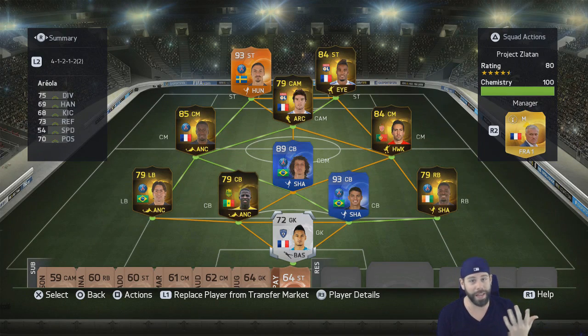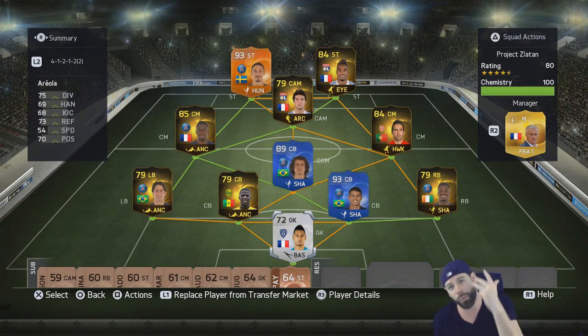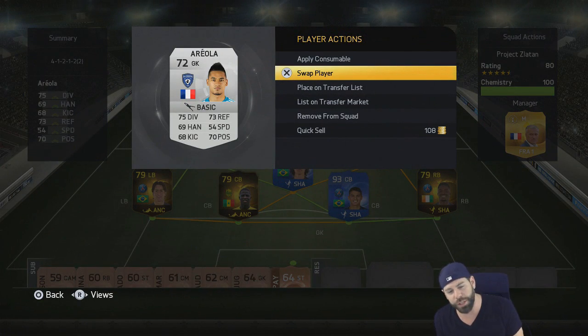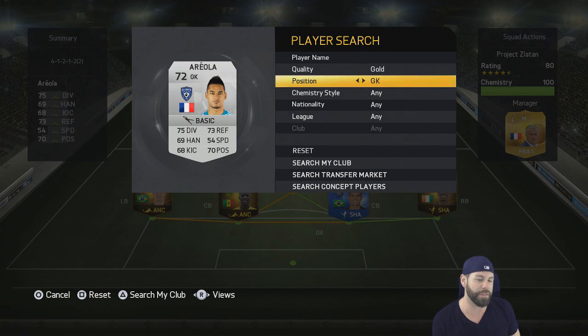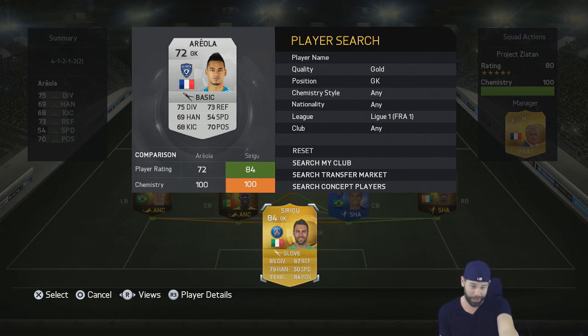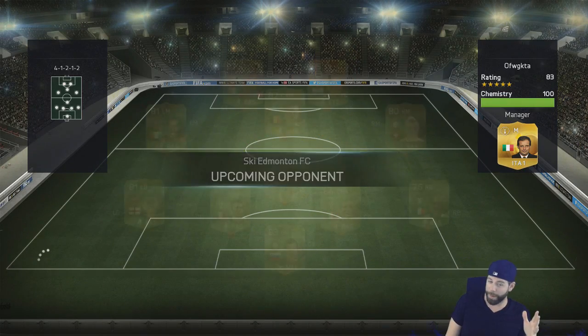With four upgrades and one position to go, we go past a shiny silver, past an in-form silver, past a non-shiny gold, and right to a shiny gold goalkeeper. There are a lot of options and I was debating between two, but I think you guys would have given me grief if I hadn't gone with this one — everyone says I look like Salvatore Sirigu. I don't really see it, but that's what we've upgraded to.